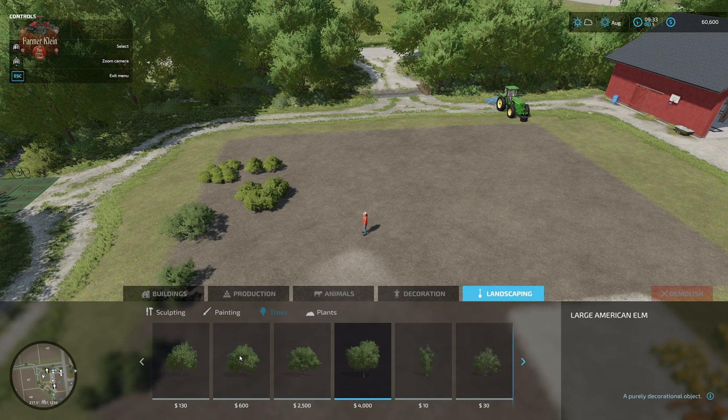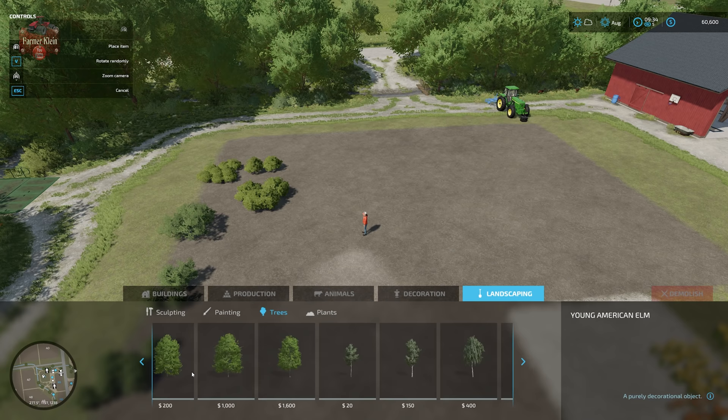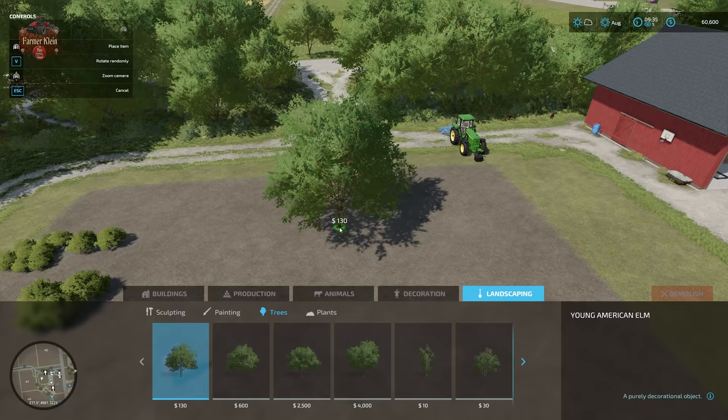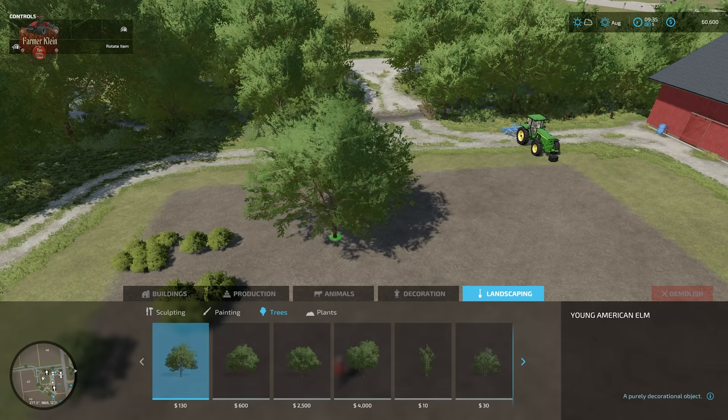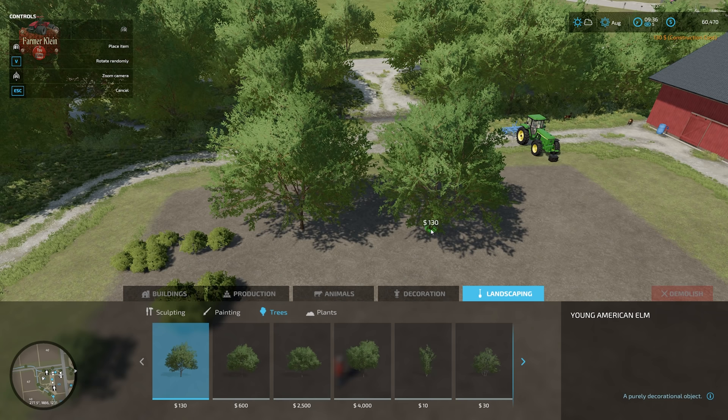We also have the ability to place trees, and there are a lot of them. We're not going to place every single tree because there are a ton, and trees will be different on each of the three base maps. To place a tree, pick the one you want, right-click to rotate it — which is a good idea so not all trees are in the exact same orientation — and when you like where it is, click to place it. V will also randomly rotate the tree for variety.